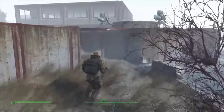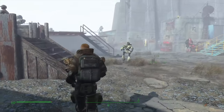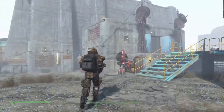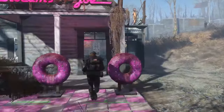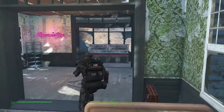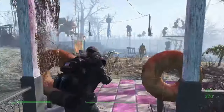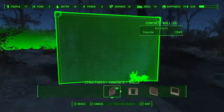One new feature to the Fallout series is settlements. You can take control of a small plot of land and build bases, defenses, and attract settlers to form various communities throughout the game world. This finally gives a purpose to all the scrap you find around the world, as it can be used to build things in your bases. You can even allocate guards, arm your settlers, decide what they wear, and create supply lines where settlers will share resources with other camps.